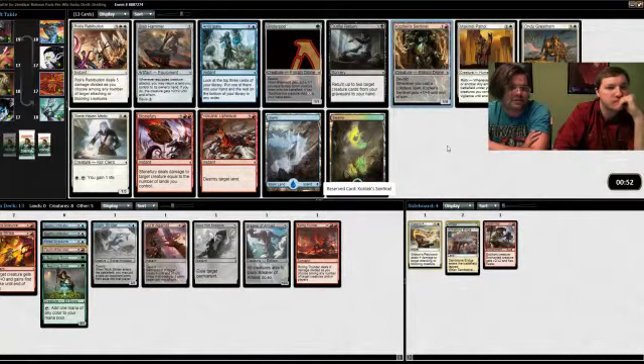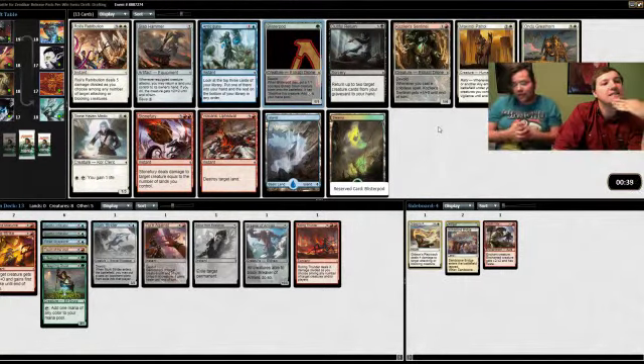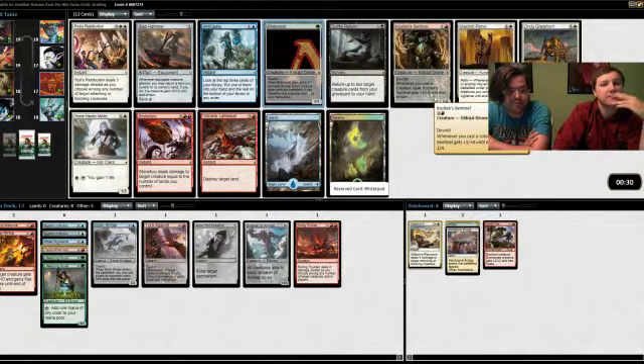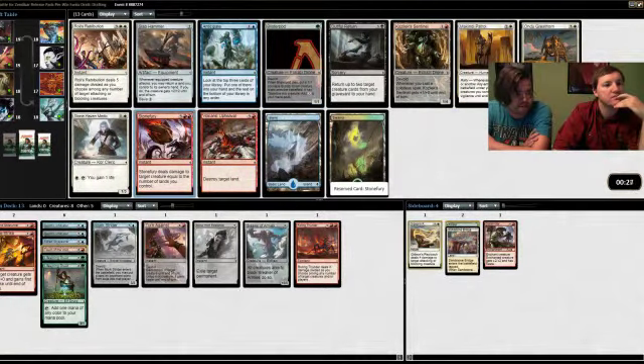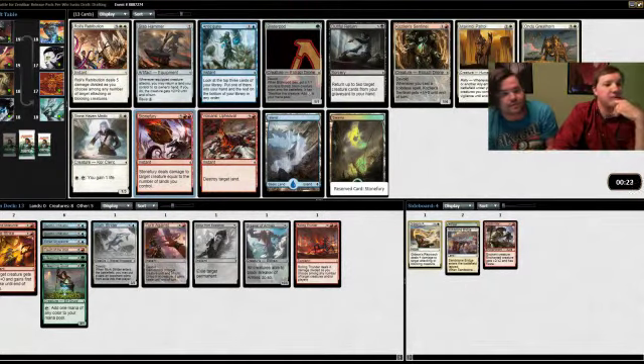Blister Pod is good — we should look up the price. It's not real cards, never mind. If we're all-in on Eldrazi and accelerating, Blister Pod's better — otherwise Stone Fury. I would not pick the Blister Pod; I don't think we have the synergies to use it. Blister Pod is really only good in the green-black Eldrazi deck, so we should take the removal. The 1/4 is fine but it's not removal.